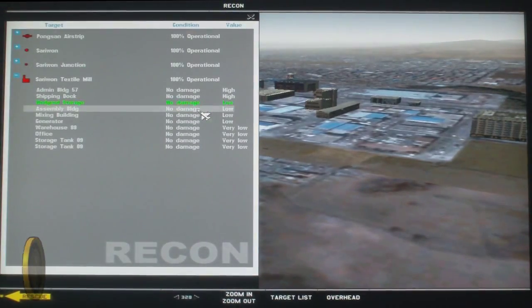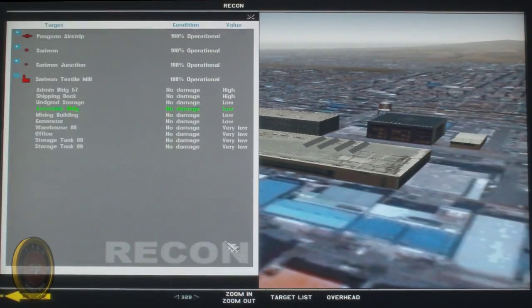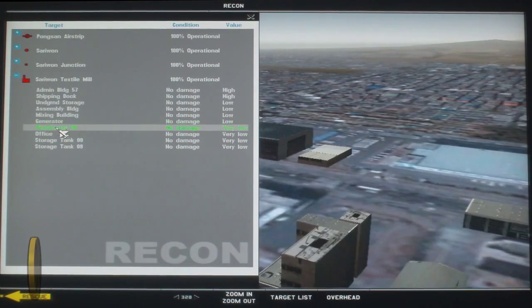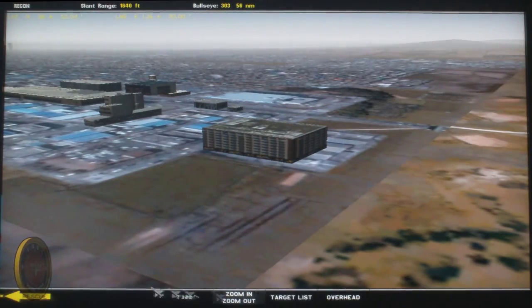Just get as comfortable as possible with your target site. The worst thing that can happen is get into your target area and not know what building you have to hit. So, once you're done checking all these targets, close your list and go get some. Let's go back to the map.